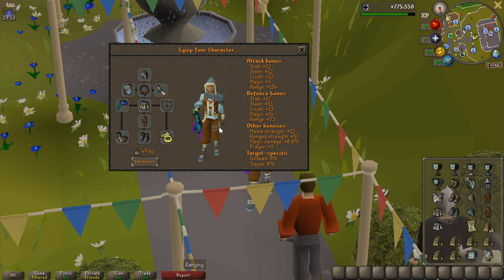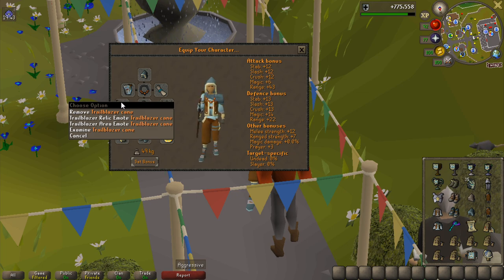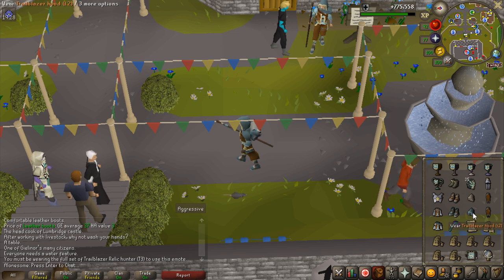Of course you also have the cane, which looks very nice. I'm not sure if you get it with all the sets or just tier 3, but I only got one of them. You can apparently do some emotes — let's have a look at the relic emote. That doesn't work though — I don't have the full tier 3 on. Did I miss an item?